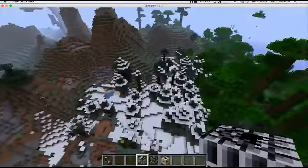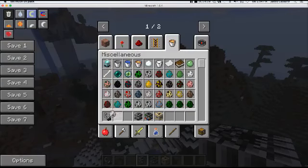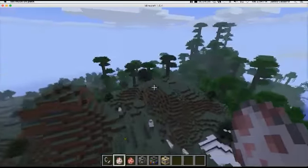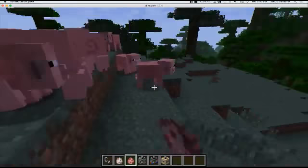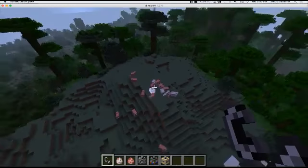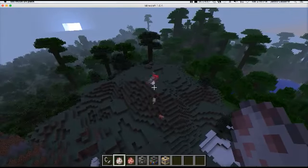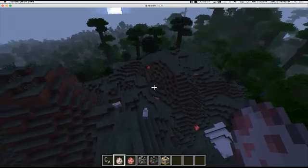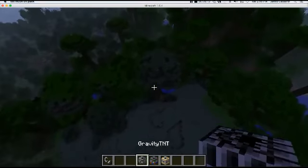There's the Gravity TNT. I believe what this does is just grab everything and throw it up in the air. Let's try it out — I'm sorry piggies and sheeps. TNT — up! That was it! Bang! Oh wow, look at the kids — oh my gosh! It's like raining cows and pigs and horses! Now that was the Gravity TNT.